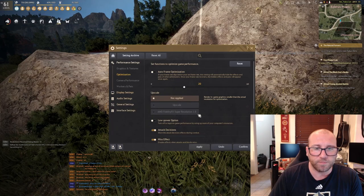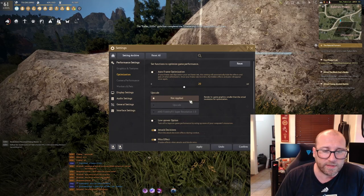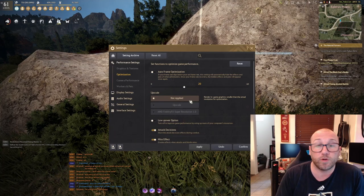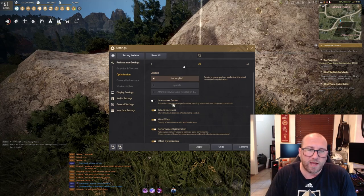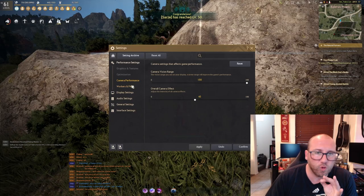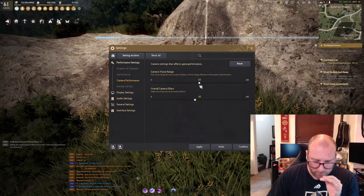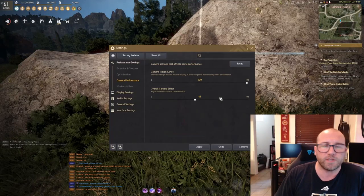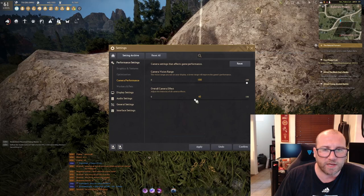Going to optimization: I have upscale and auto frame optimization not applied — I don't recommend these options as I don't see a large return on resources by having them on. Low power option should be turned off; every guide I've ever seen recommends this. Now we go to camera performance. Here you want camera vision range at 100% — the game defaults at 50, which is very zoomed in and makes combat hard on the eyes. I highly recommend moving this to 100% for maximum field of range. I also have camera effects turned down to about 45%.